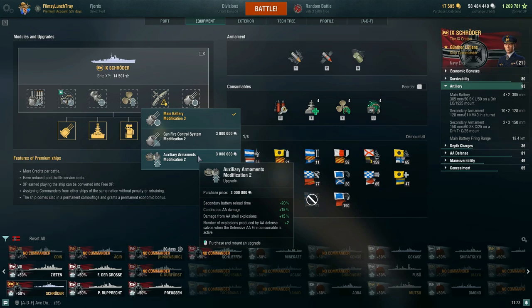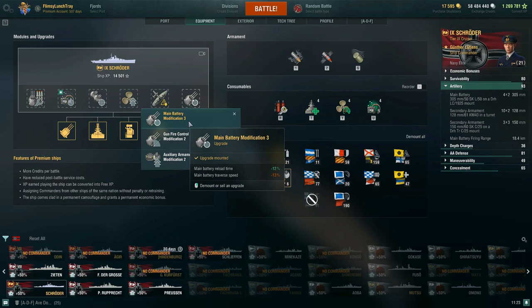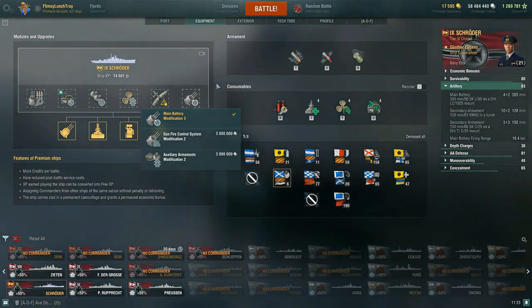So then your secondaries are even more deadly, and then you have an AA buff. But I've gone for main battery modification 3: main battery reload time negative 12%, main battery traverse speed negative 13%. We'll talk probably a little bit more about this when we dive in.